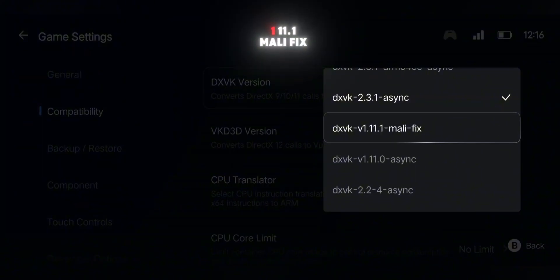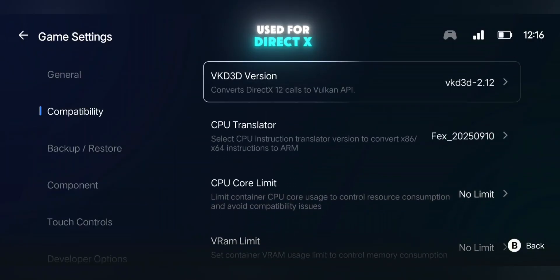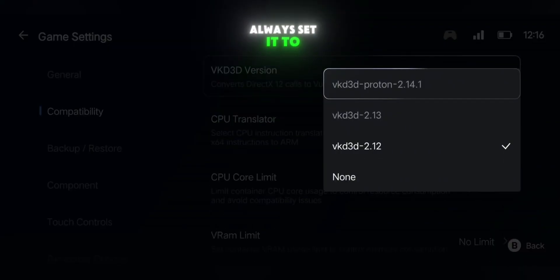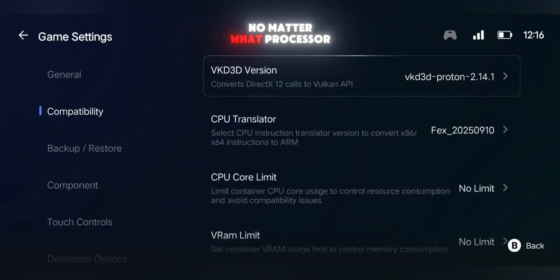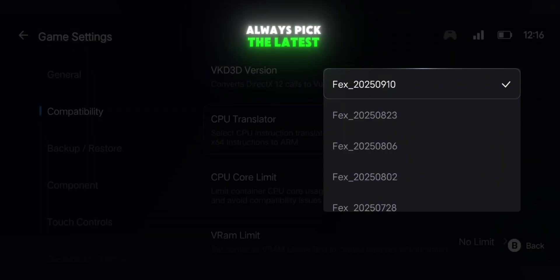If you're on MediaTek or Mali, go with DXVK V1.11.1 MaliFix. For VKD3D, which is used for DirectX 12 games, always set it to VKD3D Proton 2 Bind 14.1 no matter what processor you have. And finally, for the CPU translator, always pick the latest FEX version.